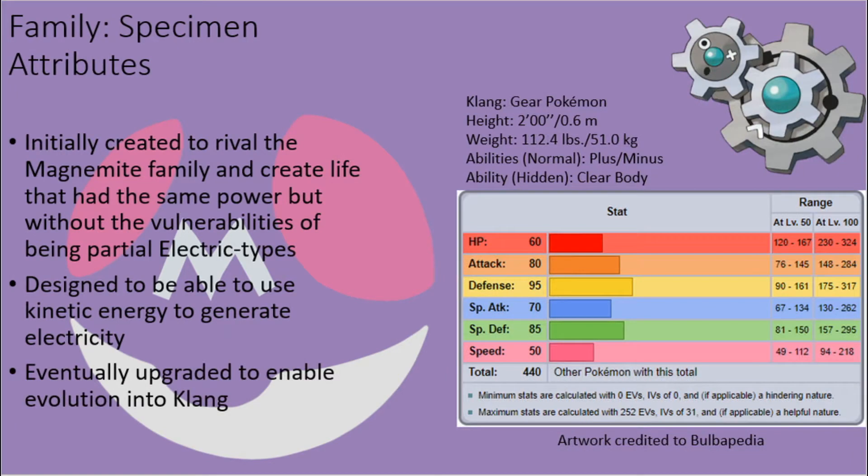In time, however, the rival research team began to notice that Magnemite was suddenly evolving and becoming stronger by linking together, putting their work to shame. In frustration, the researchers built new parts and devices into their creations and destroyed the old products, thus ensuring that all developed Clink had the capacity to evolve into Clang.